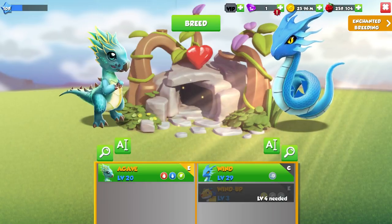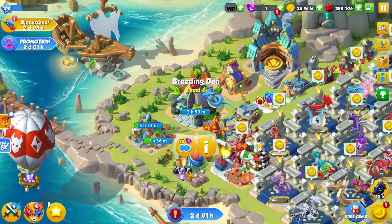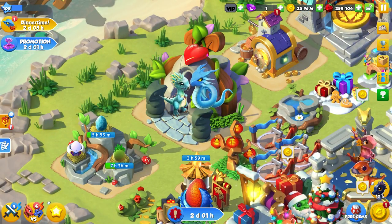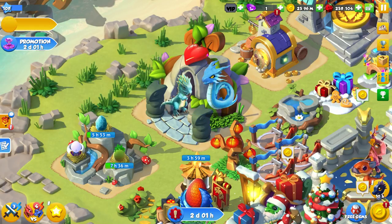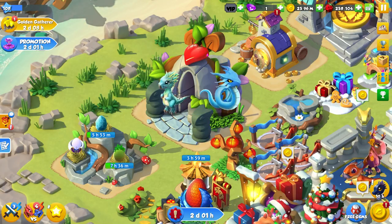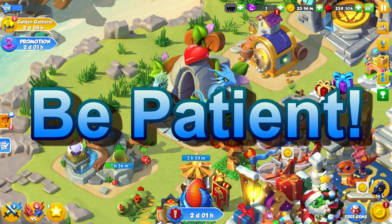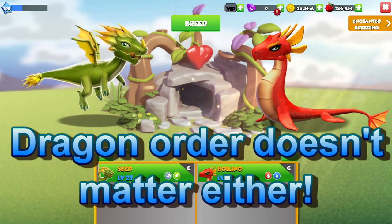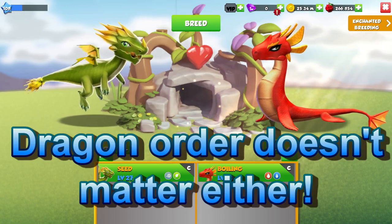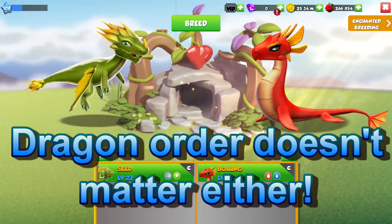Please do remember, this is a legendary dragon we're trying to breed and his chances are very low — only going up to five percent with certain combos — so chances are it will take a lot of breeding attempts. You just need to be patient and trust that the combos do work. The order of your dragons doesn't matter either, so just keep trying and hope that luck is on your side this month.